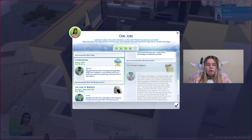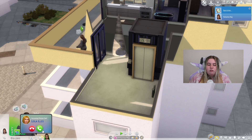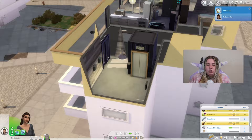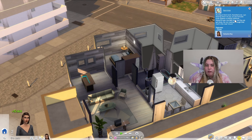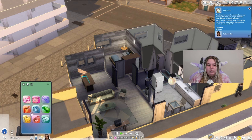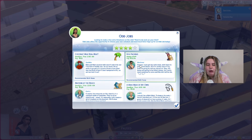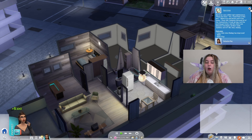We could also do the storm repair job, because I think my sim has some handiness — let me check. She's at level five handiness, so that should be good because I think you needed level five for that one anyway. We got a good outcome and $560. How many odd jobs will I have to do to get to level five? Let's also do the box packing one since it requires no skills.